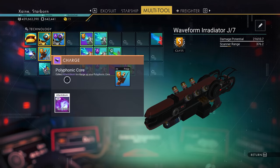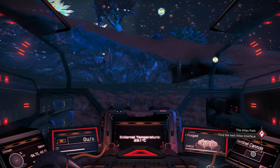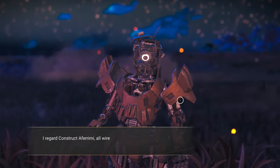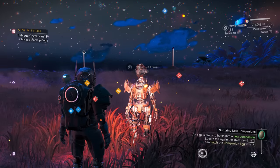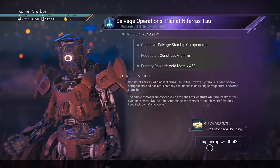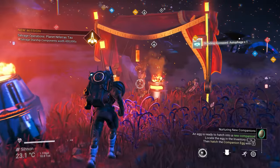The basic idea is that you charge your new Polyphonic Core multitool technology, then activate it to scan for a nearby Autophage camp, fly to it, and talk to each Autophage to offer your assistance. You then either obtain or craft something for them and hand it in, or for some missions you just stack them in your log to complete later. After a solid session of camp hopping, you complete the stacked quests in one fell swoop and return to the camps to collect.